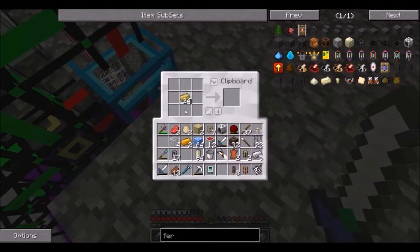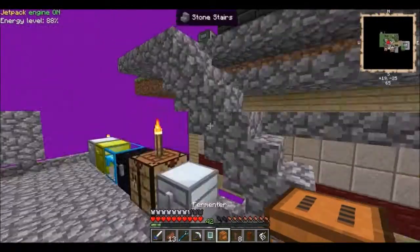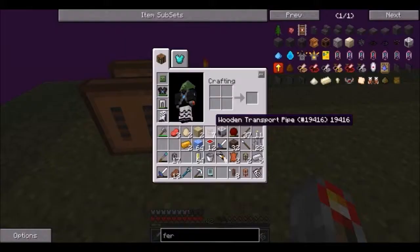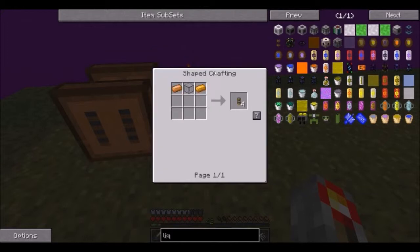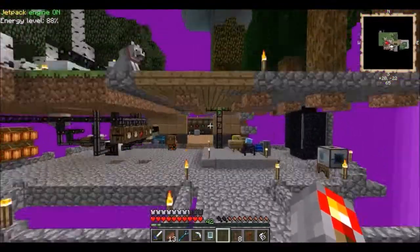Cool, thank you. Logistics pipes, you're my best friend. I take this and do that and there. Another problem is I need to power this to start generating the biomass to generate power. It's like I need to kickstart it. Fermenter goes here. There are Liquiducts - that's what they're called now. They changed the name to Fluiducts in the next version, so I'm constantly starting to change - I always called them Liquiducts but now I have to start calling them Fluiducts.